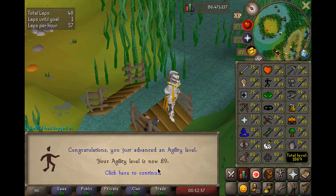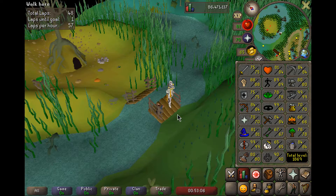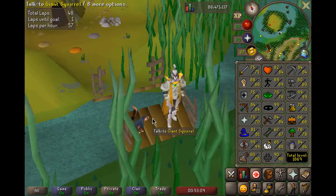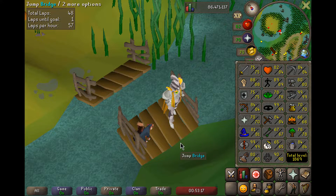Level 89 Agility - that unlocks the highest shortcut in the game, the hard Revenant Cave shortcut. Pretty essential for any Revenant Cave account, but it doesn't really matter to us. We're gonna go do some Pest Control now and take advantage of this opportunity to have an empty inventory.